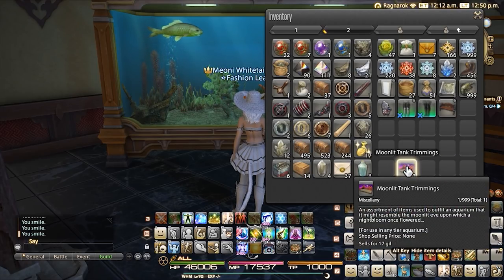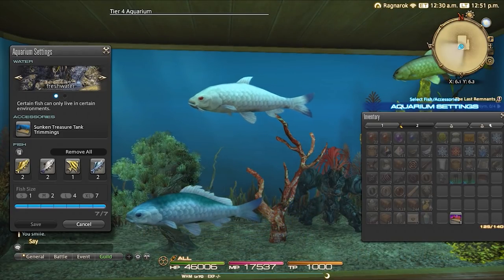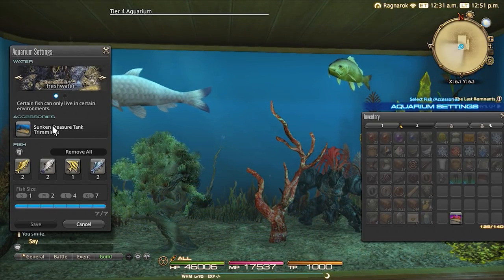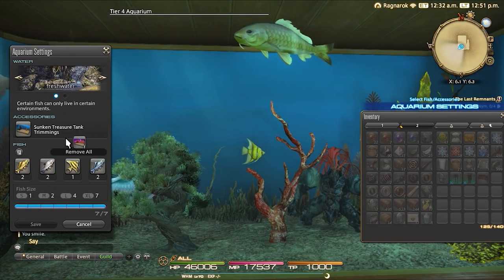If you're unfamiliar with what tank trimmings are, these are items that you can acquire to customise an indoor aquarium to your tastes. There are different sizes of fish tank and a small array of options to make the tank look different, but this is one that adds to that growing list.